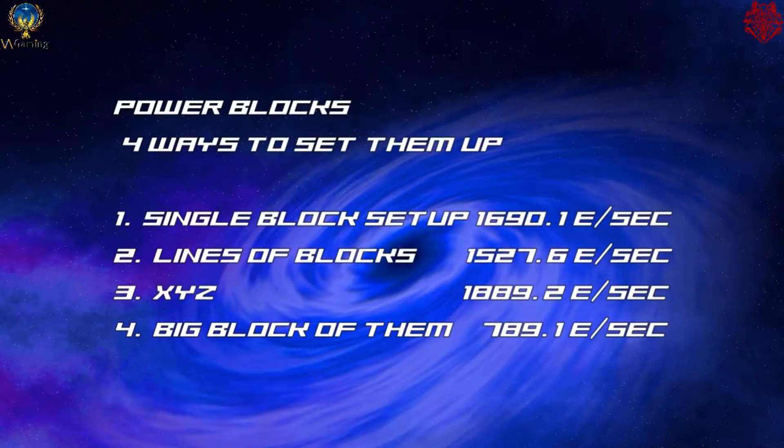To summarize: single block setup gives 1690.1 energy per second, lines of blocks give 1527.6 energy per second, XYZ gives 1889.2 energy per second, and a big block gives 789.1 energy per second. It's up to you how you want to set them up.